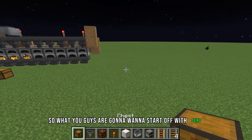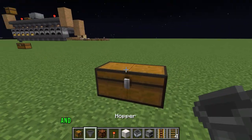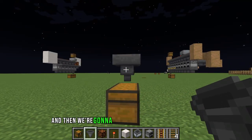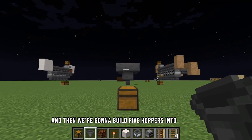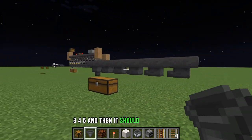To start off, place down your two chests, then place a hopper on top of the chest. We're going to build five hoppers into this one — one, two, three, four, five — and it should look like this. This is step one.